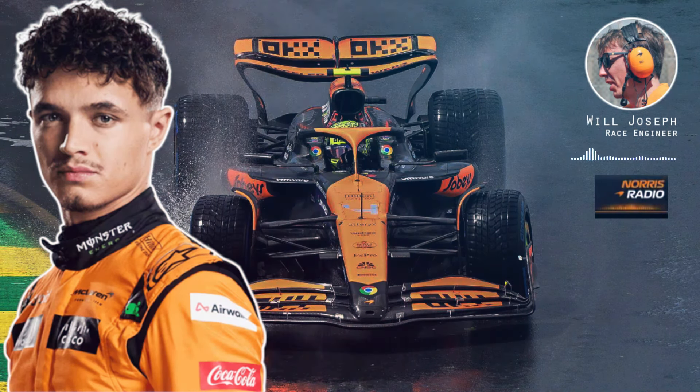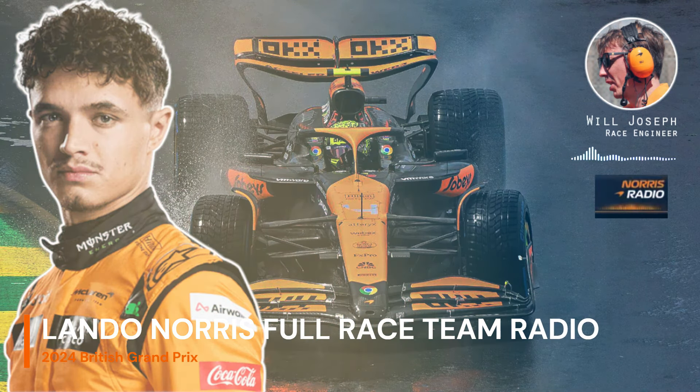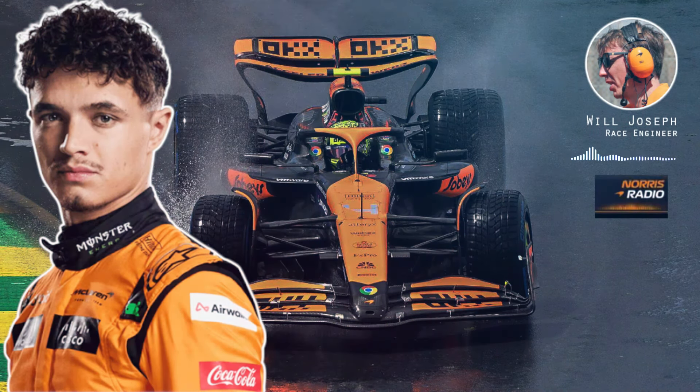One lap time. 29.6. Minor ACS button. Get out of Hamilton — 2.5. Where is he pushing more? Turn 6, 7 and high speed. Suggest red A6. My front lift's already dying. Come down on the red A switch to help — A5 or A4. Suggest bottom toggle for turn 4. Lando, suggest red A3, but we need the bottom toggle turn 3, turn 4. Verstappen 0.9.